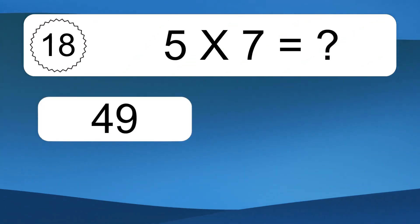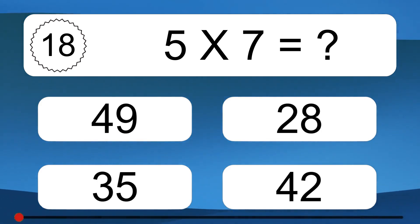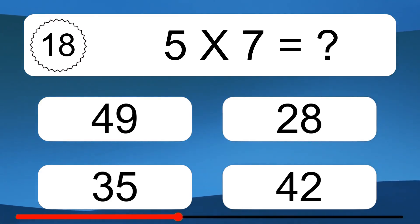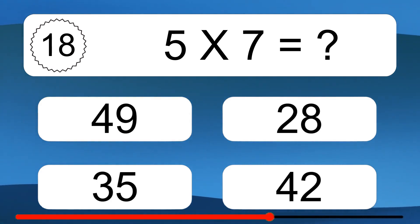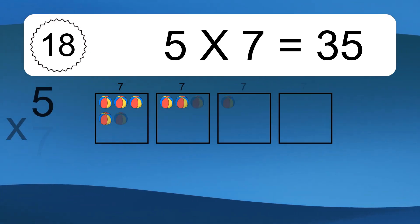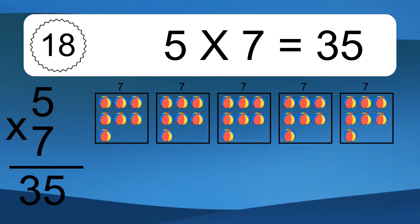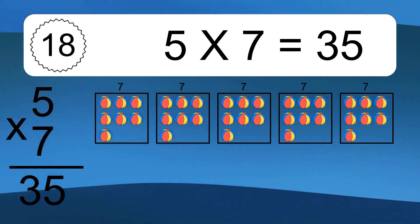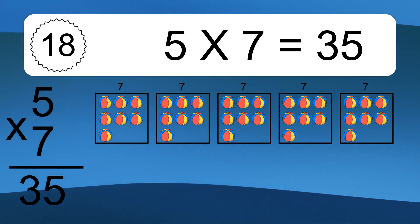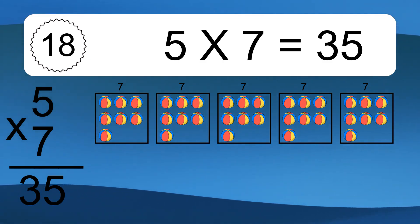5 times 7 equals what? 5 times 7 equals 35. We have 5 boxes, and each box has 7 colorful balls inside. If you count all the balls in all the boxes together, you will have 5 times 7 balls. This equals 35 balls.